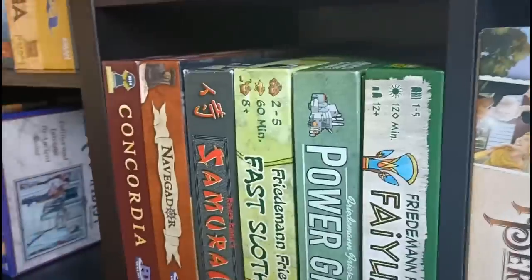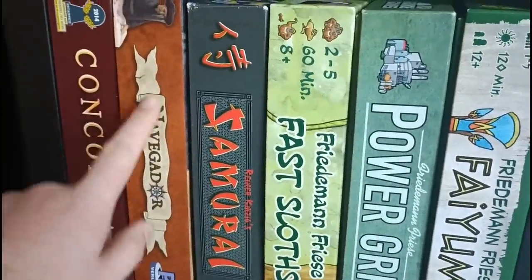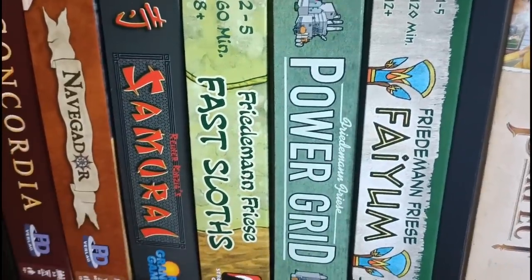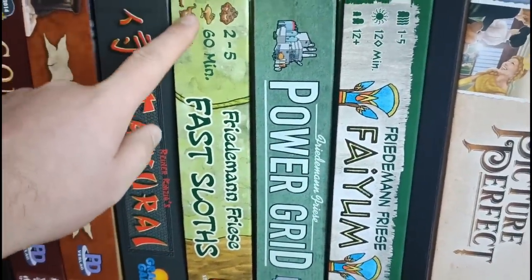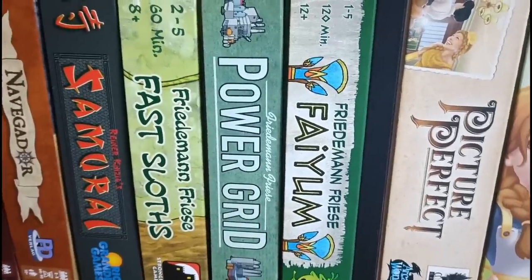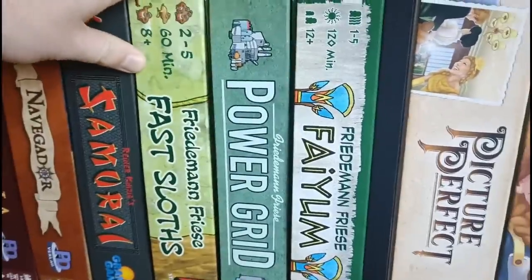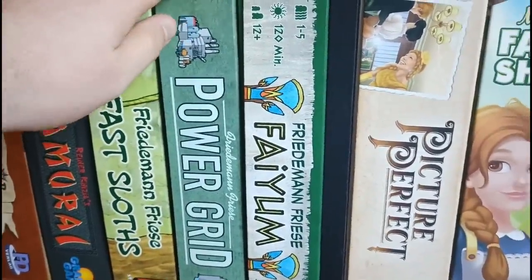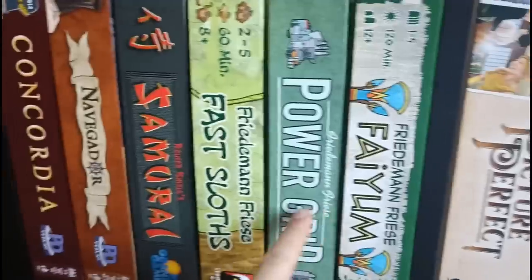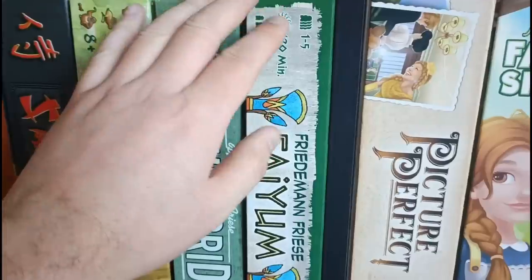And onto this section here — the awkward shaped flat boxes like Concordia. We've got Concordia and Navigador by Mac Gerdts. Then we've got Samurai — the older Rio Grande edition; love this game. We have Freedom and Freeze, Fast Sloths — a simple family weight racing game with probably the best cover of all time — Power Grid, and Fiam. Fiam really did fly under the radar. It has a card system similar to Concordia, but you cannot take them all back at once — you have to pay to take back extra cards. A very fascinating game, and the more I play it the more I like it.